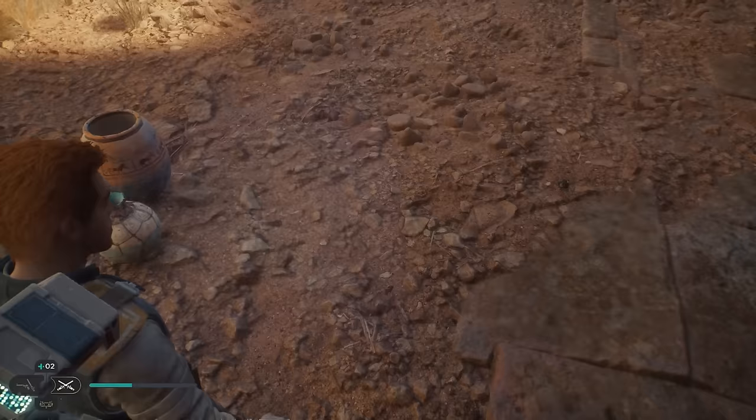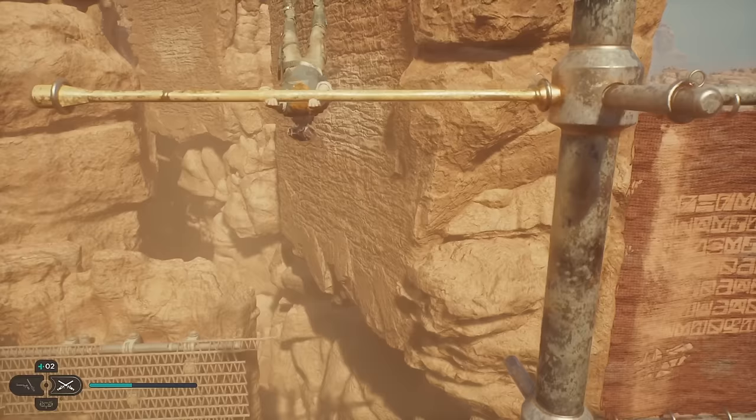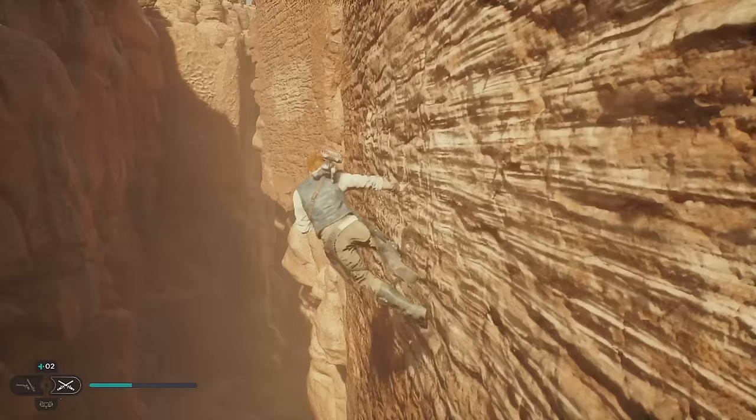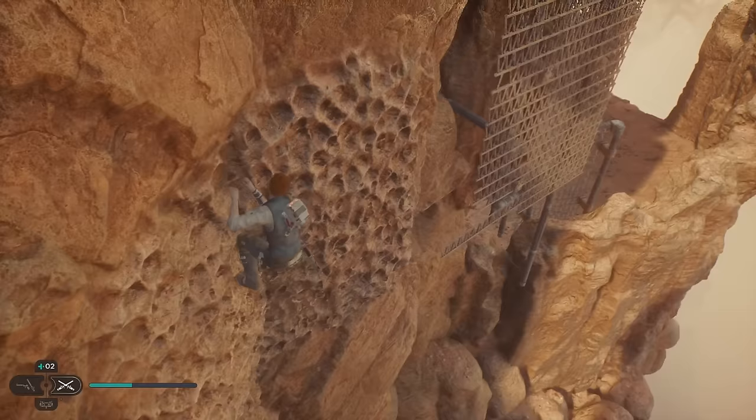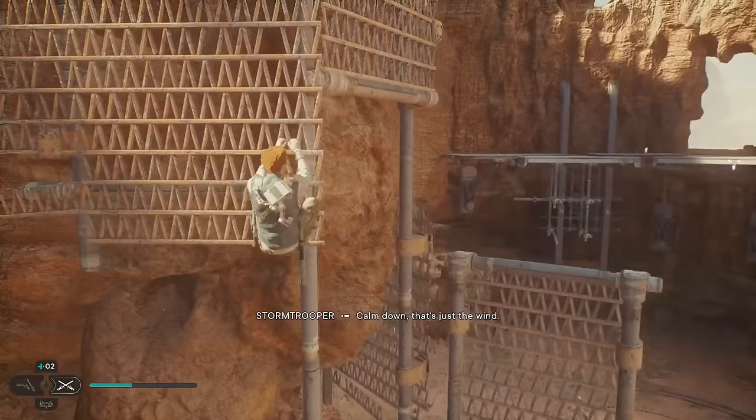Climb back up here and take a look at the map. It wants us to do something with this thing over here. Now that it's clear, we can use it to jump across. We're going to jump, double jump, wall run. Jump across, grab that. Then double jump and go up some, then jump across to the right. We don't go there — we go here.